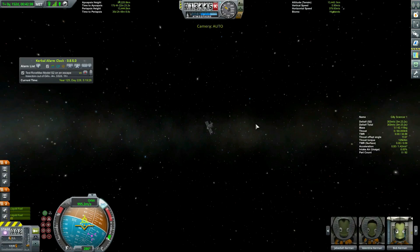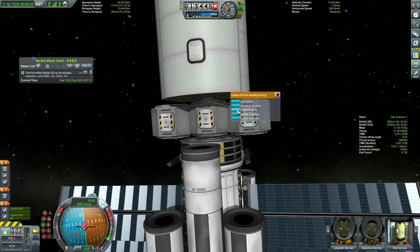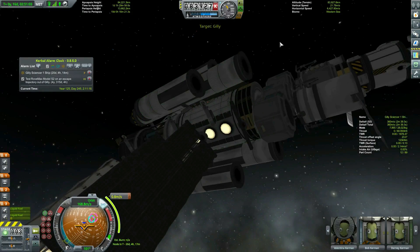Once in orbit of Eve we complete our fourth contract - 1.2 million Kerbucks for our third temporary station. Now we can toss aside the extra mass we've been carrying to complete that contract and redock the top and bottom parts of the actual ship back together.